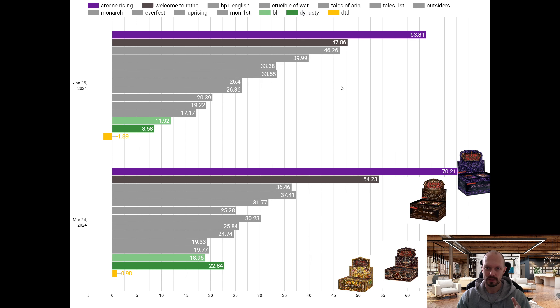The expected values rotate every two months. This week we had Arcane Rising and Welcome to Wrath, so those numbers are pretty new and pretty accurate. The other ones in the rotation, like Crucible of War, were checked almost two months ago — the expected value may have gone up or down, so those numbers are pretty imprecise.